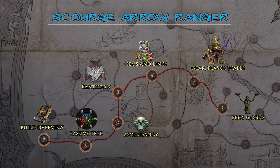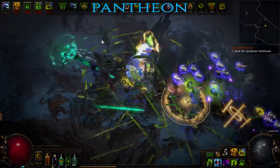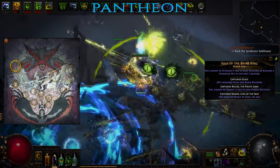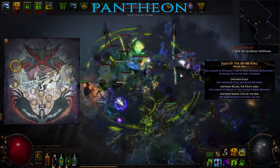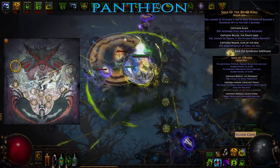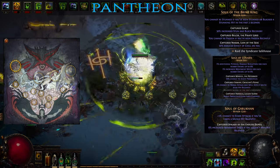With the ascendancy out of the way we can take a quick look at the Pantheon choices. Generally speaking, Pantheon choices are situational and there isn't a best pair that will outperform all others in every encounter. However, there are certain options that complement specific builds quite well in a wide range of scenarios. For the major god, Soul of the Brine King is likely the optimal choice, as stuns are basically a death sentence to high-speed mobile builds which rely on good positioning to stay out of harm's way. If you can get some decent stun avoidance elsewhere, then Soul of Lunaris provides very solid defensive bonuses that synergize well with the evasion and dodge focus of this build. As for the minor god, the optimal choice is likely Soul of Garokan for some extra movement speed or evasion. Alternatively, Soul of Ralakesh is a solid option for blind and maim immunity, ensuring you're not incapacitated against tougher mobs.